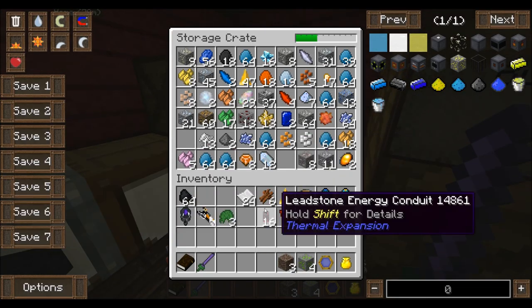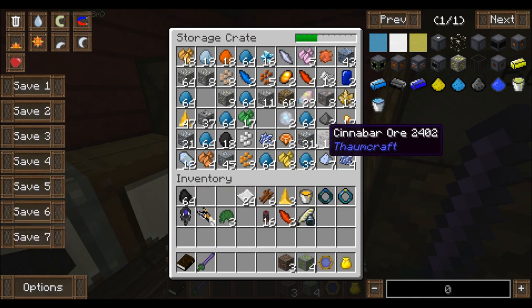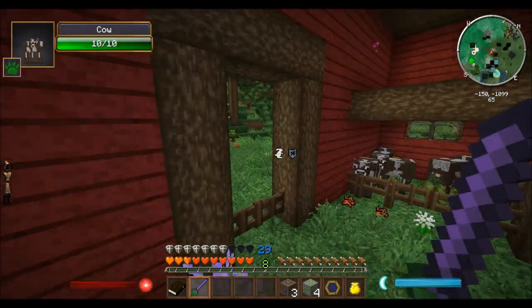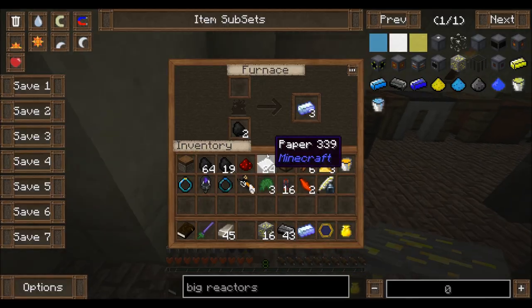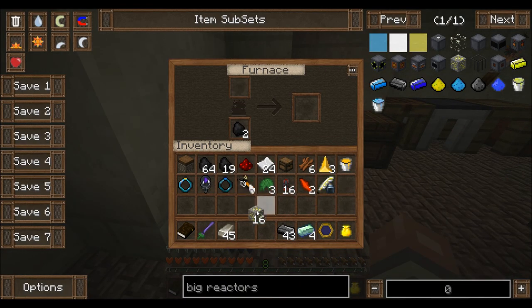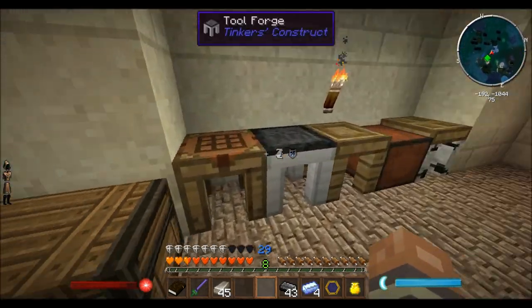Any more iron in here? I don't think so. Looks like we're running low on iron, so I might have to do a little bit of mining too. Alright, no problem. So I've got four uranium now, and I can also use this yellorium apparently. So let's throw some of that in there and we can start crafting.